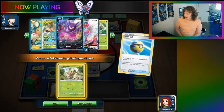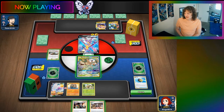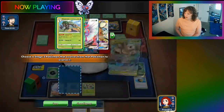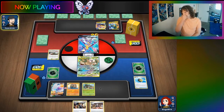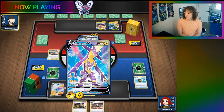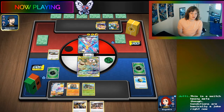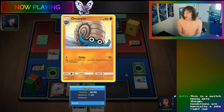I think I have a bad hand, so I'm not going to bother Marnieing. Maybe I should Marnie — no, I'm not going to bother. We do have three Pokémon in place, so our Omastar probably won't come into effect quite yet. But I think it will eventually. This is a Switch-heavy meta, though conditions are basically a joke. Hey, they can't use Switch if their items are locked with Omastar.